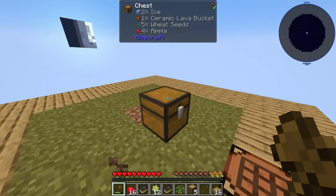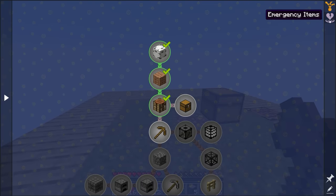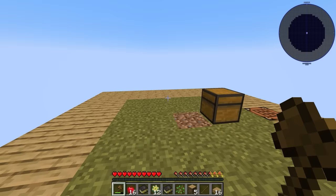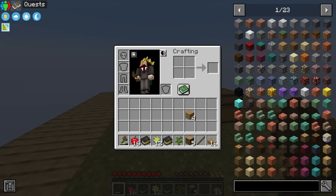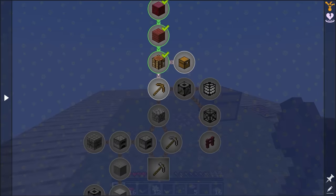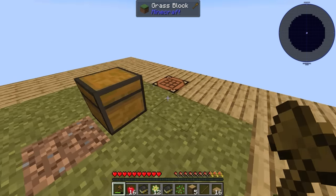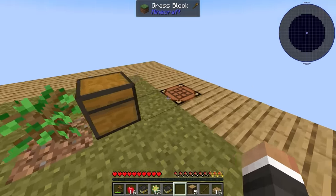We got only one sapling again. If you happen to get exactly zero saplings, thankfully there is an emergency item button in the quest book. You can click the button in the top left of your inventory screen to open the quest book, or set it to a key bind. If you click emergency items it starts a 30-second countdown, and once the timer hits zero you'll get two new books and an extra sapling — so you don't have to completely restart.